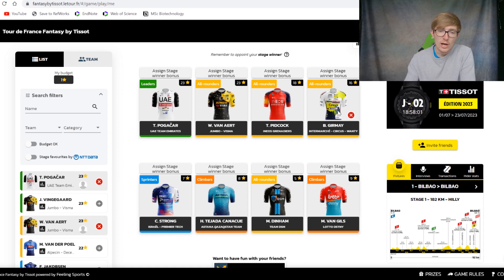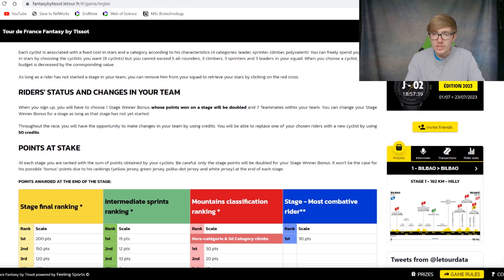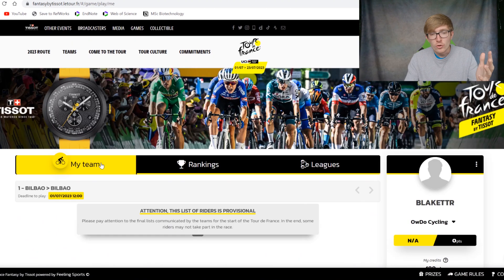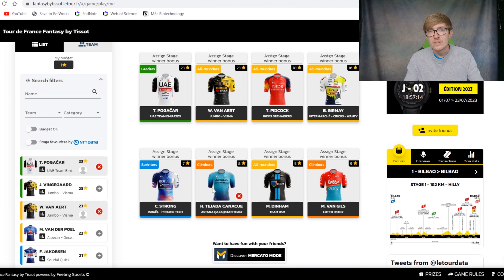He'll be in there for quite a lot of the race. Then I've got these guys filling out the lower point categories. The main thing I'm going for is that Corbin Strong, Matthew Dingham, and Maxim Van Gils are all eligible for the white jersey competition, which I think is quite important because there aren't a lot of riders eligible for that competition this year. Therefore when you get to the end of each stage, you get extra points based upon their position. Even if they are seventh or so in this competition — which is going to be relatively easy considering these guys are quite good at climbing — they get an additional nine points. Look at guys who are also in that white jersey competition because you can gain a few little extra points. I've also gone with Tejada because he's a very good climber.